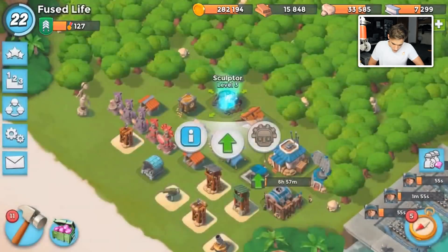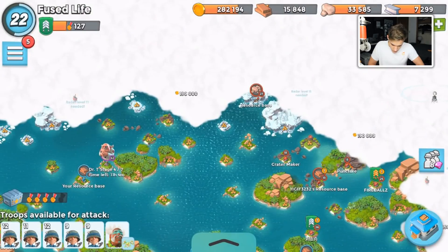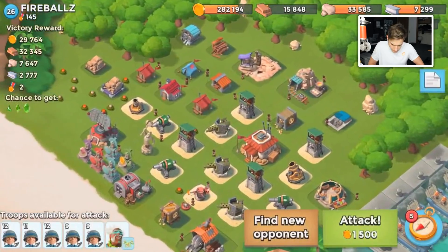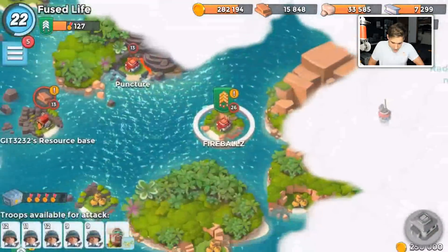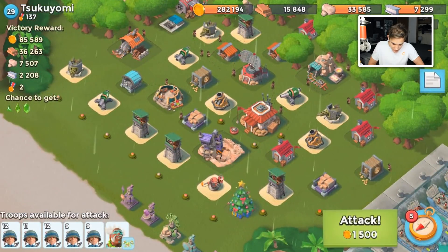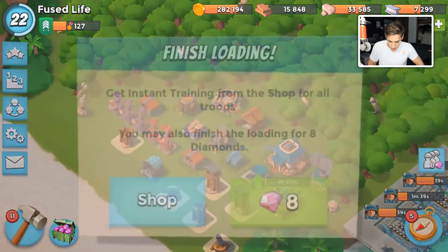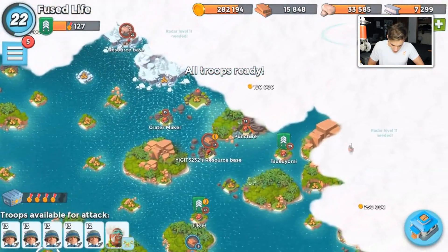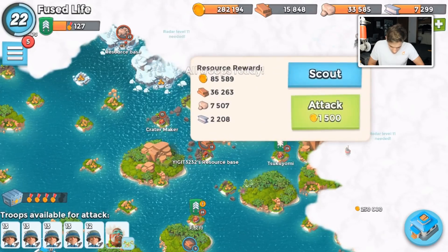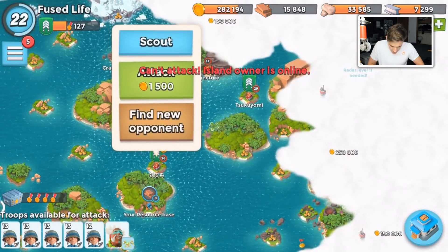We'll do that one. Next one - fireballs. Find a new opponent. I'm looking for easy bases to exploit. This guy looks easy. We'll gym up our troops. We are getting full on gold - I'm gonna see how much gold we earn.